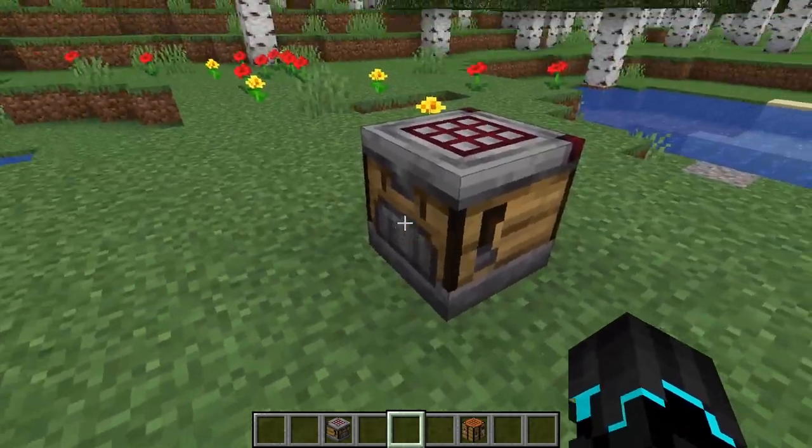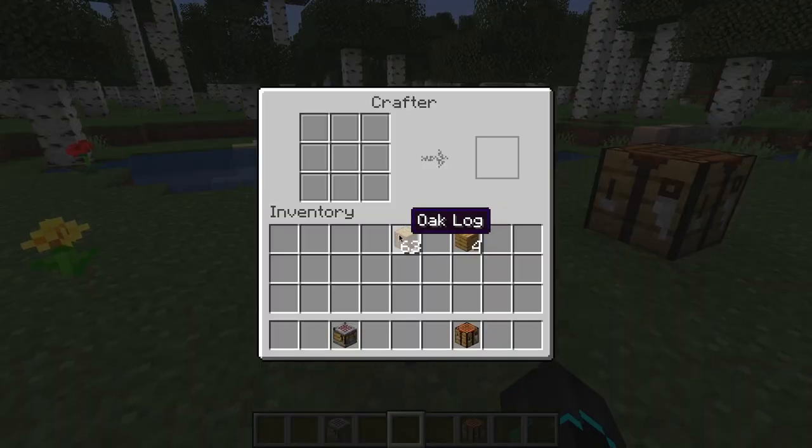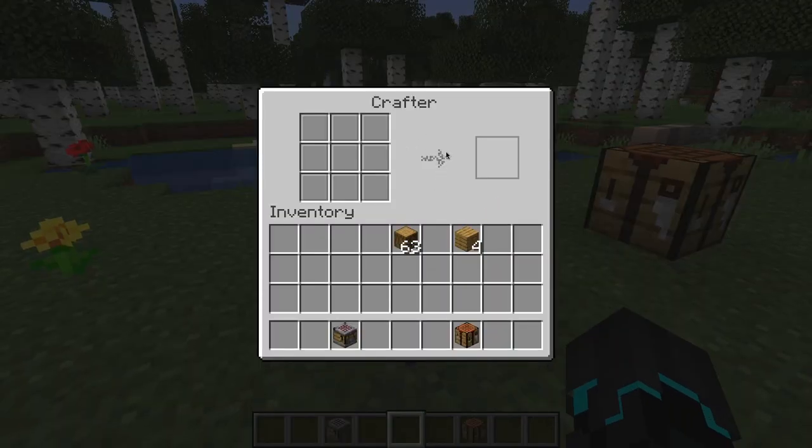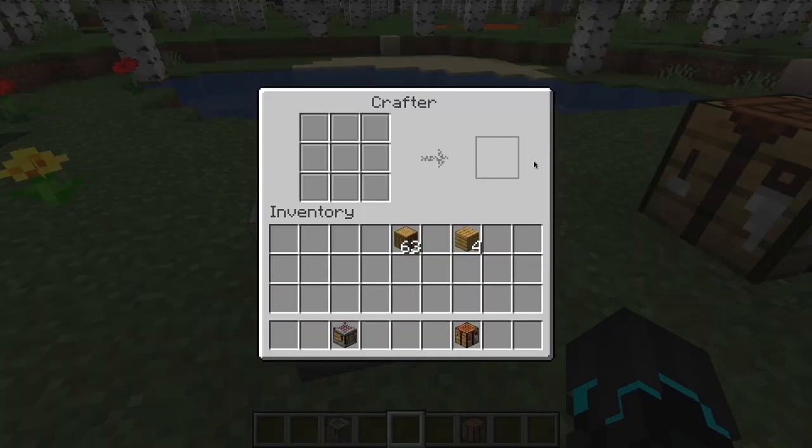However, in this thing right here — and by the way, the textures look amazing — if we actually go into the UI here, you can see that it does look a little bit different. The arrow is looking a bit weird, this is looking very different, and these look different as well.